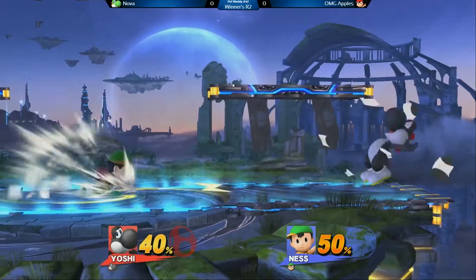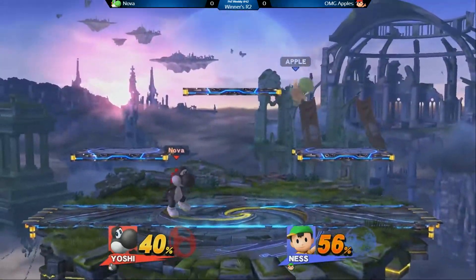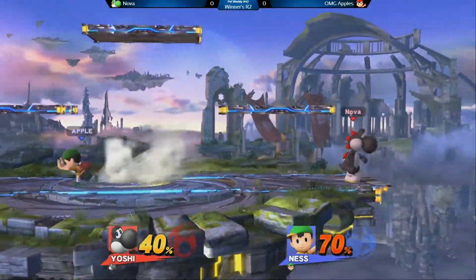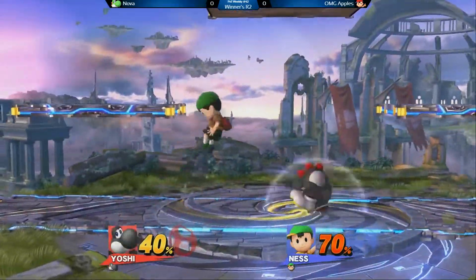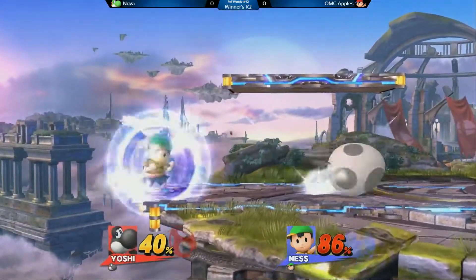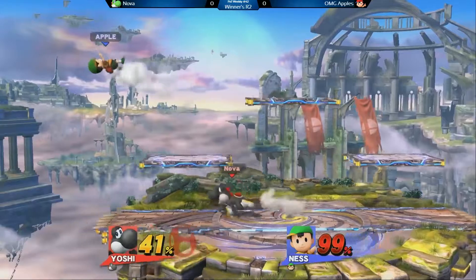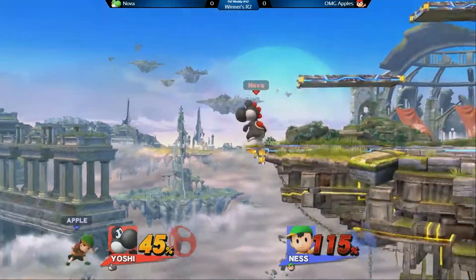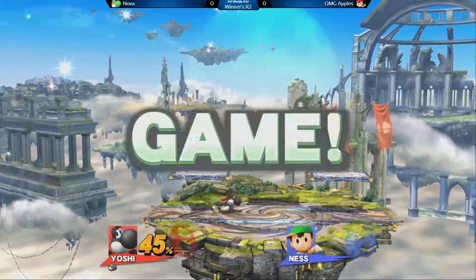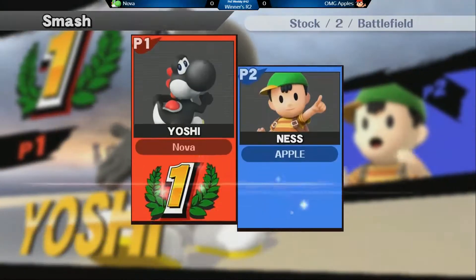Yoshi back to center stage, nice air dodge there getting through that up smash. Ness's floatiness really does allow him to move away pretty well when landing, which gives him a good advantage. No punish there — PK Flash out of egg, interesting. That fair putting Apple way off stage, soft air to finish it. Jason catches him dropping shield, so Jason will take that first game with that up smash.